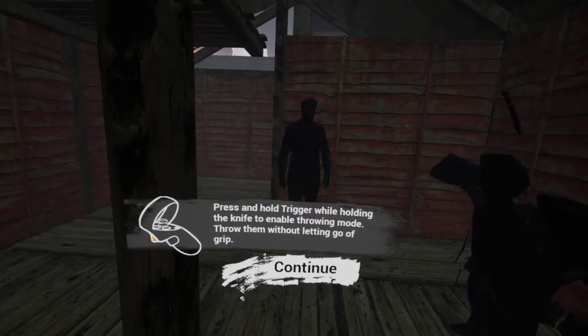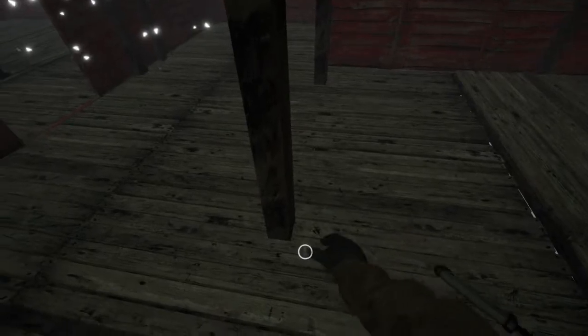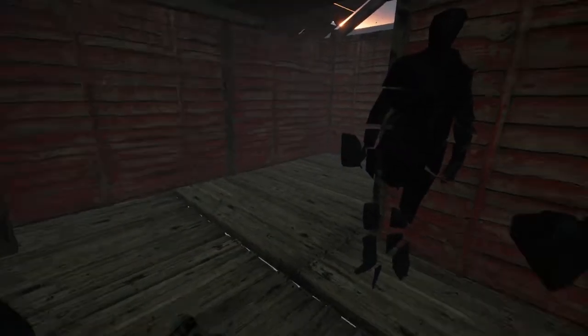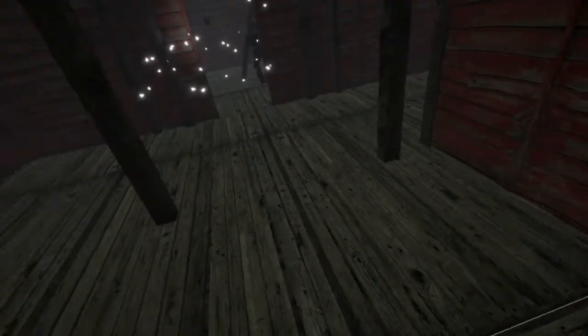Press and hold the trigger while holding the knife to enable throwing mode. Throw them without letting go of the grip — kind of interesting. You don't let go — that's kind of odd. Watch your movement: trigger selects the target, then grip to grab. The knife bounced off the pillar. These knives kind of blend in — is that actually it, or is the knife broken? That doesn't bode well for holding on to weapons in game.